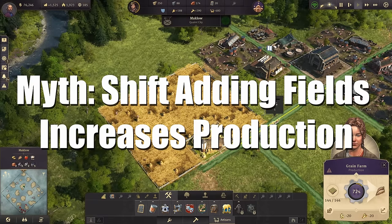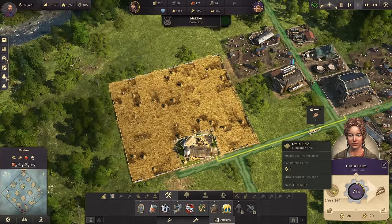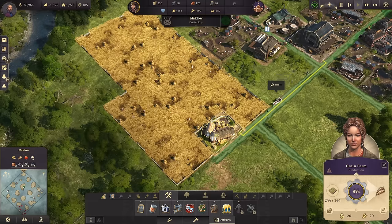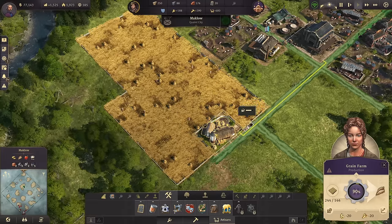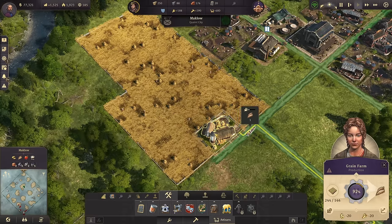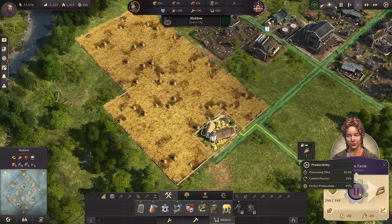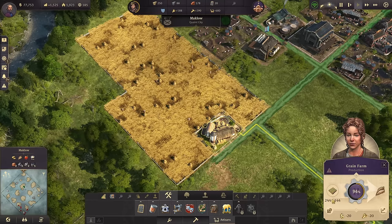So to get us started, let's talk about farm fields. I see a lot of people advise newer players that if they are building their farms, they can hold down shift and place additional fields. And now that is true — as you can see right here, I can place up to 244 fields. However, adding those extra fields does nothing unless you have an item or specialist that increases the percent number of tiles available to a farm and increases its productivity. Just adding on extra fields by holding down shift won't do anything — the processing time for this grain farm is still one minute, even with 244 fields.